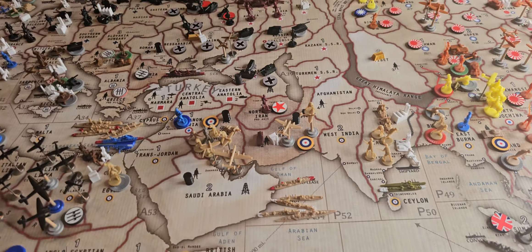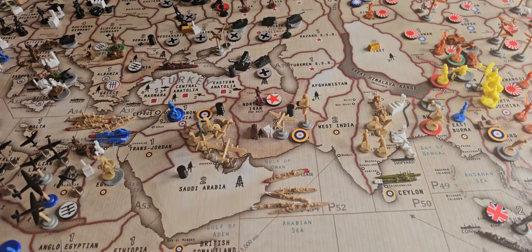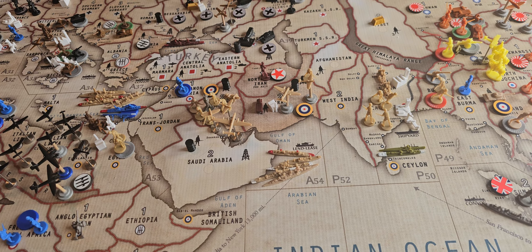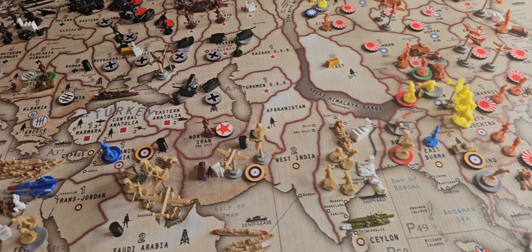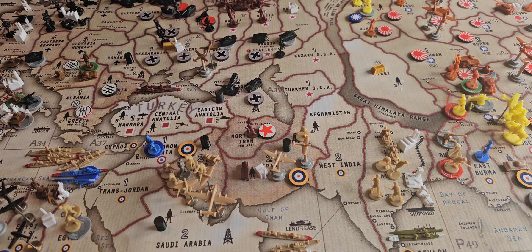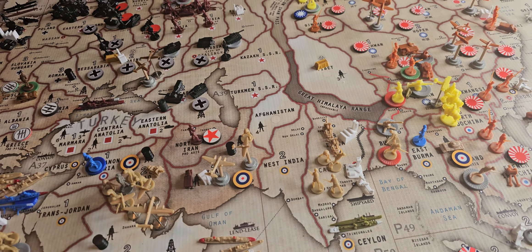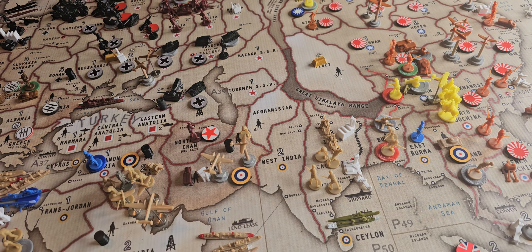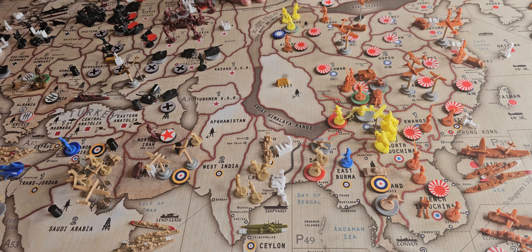In C-Zone A-54, I have a battleship, two destroyers, a cruiser, and a transport. In Iran, I have a tactical bomber, a fighter, and an infantry. In Calcutta, I have four infantry and two artillery. In Burma, I have seven infantry and three triple-As.